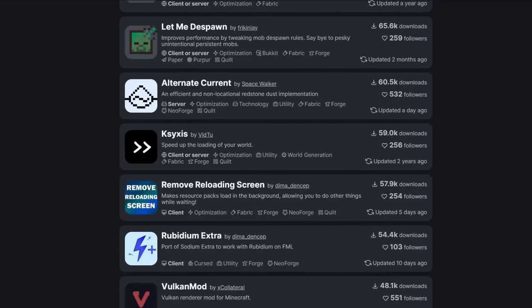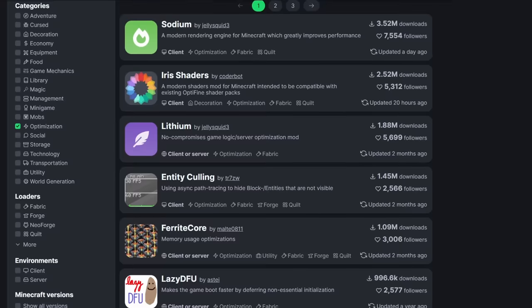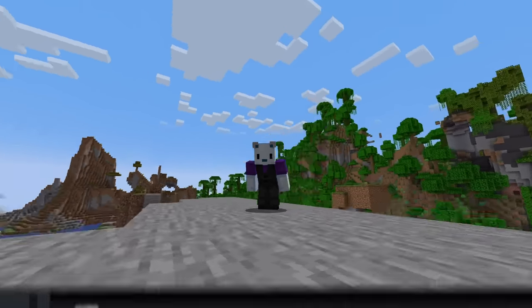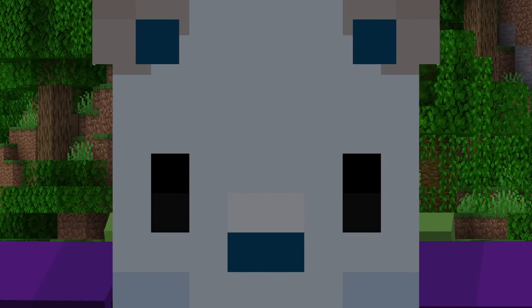If we take a quick look at ModRent, there's a ton of optimization mods specifically designed to boost your framerate and general performance. Some of which, like Sodium, are so good that you can boost your frames up to a possible 500%. So that got me thinking — what would happen if I put together a modpack full of as many compatible performance mods as possible, and then tried to push the game as far as I possibly could?